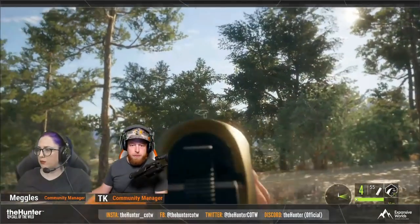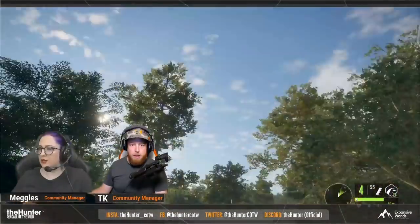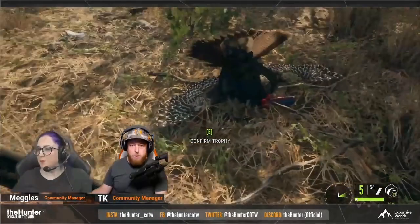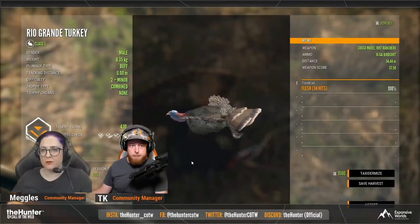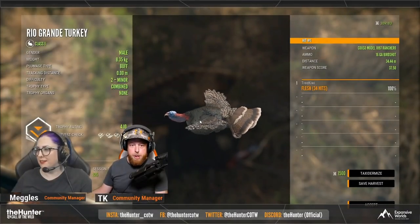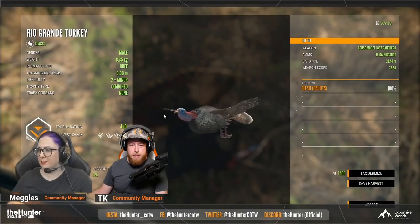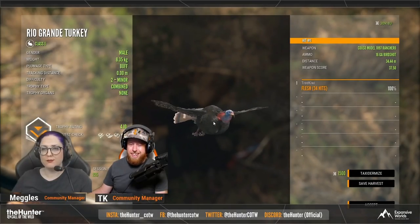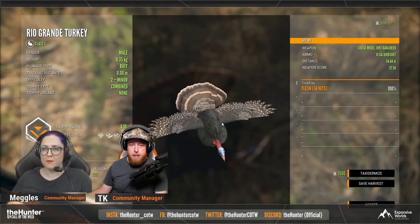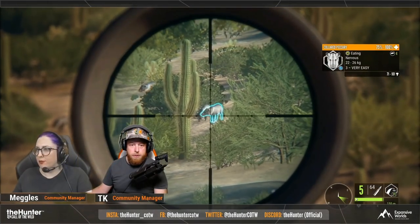We do have turkeys on this map also, which a lot of people were hoping we wouldn't have. But at least they decided to do a different turkey instead of just the basic ones we have on every map. These ones do have a few differences — the biggest one being the more blue head, which actually looks pretty cool. I might actually enjoy these turkeys more than the ones on Timbergold and Silver Ridge, which I believe are the Merriam's turkey.